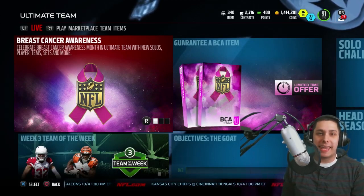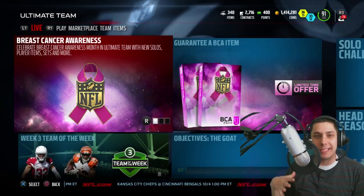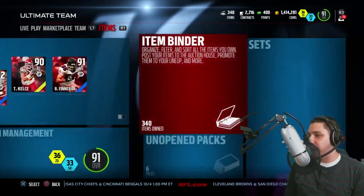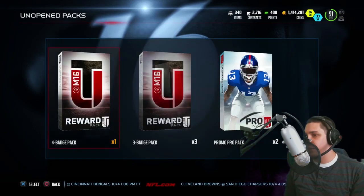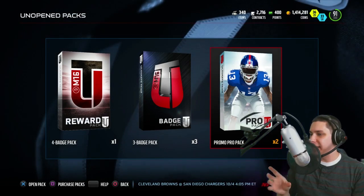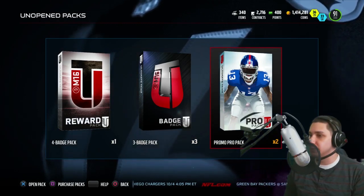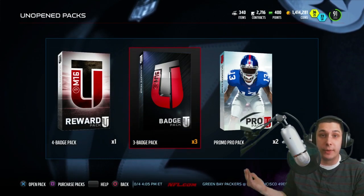Hey, what's going on everybody, Clickwood here back again bringing you guys another Madden 16 Ultimate Team video. Today we're gonna be opening up some packs — a BCA pack, some pearl packs, and I've got some badges saved as well. I've got six unopened packs right now total. I've got two of the promo packs and I'm gonna do like three more pro packs on top of that. We're gonna open up the badges and then do a BCA pack at the end to support breast cancer awareness since I've got 400 points sitting there.